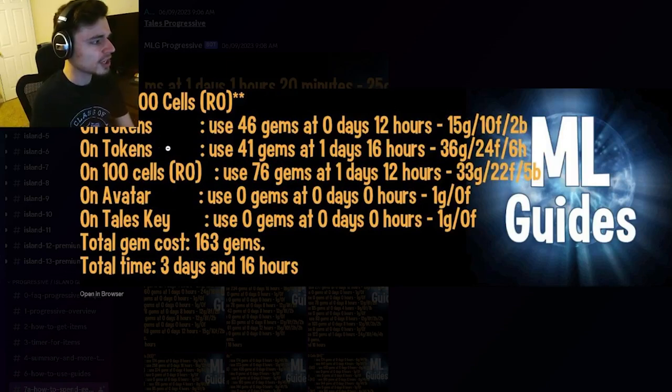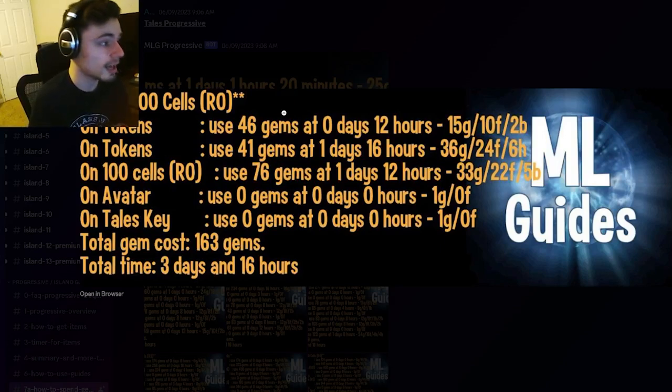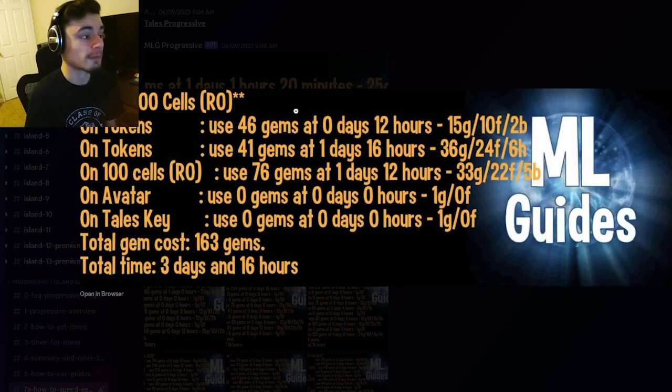Once you have the gems, go into the Tailor's Challenge. You want to spend 46 gems 12 hours into the event, making sure to do all of the collections in between. Then spend 41 gems one day and 16 hours after you spent the 46 gems, and then spend 76 gems one day and 12 hours after you spend the 41 gems. After that, you will have the monster.